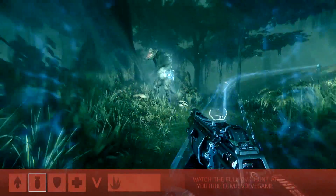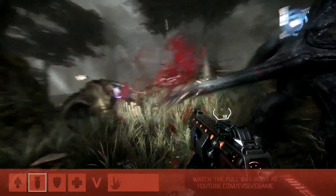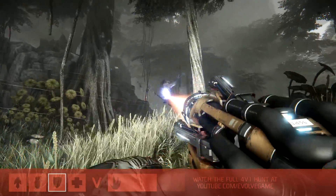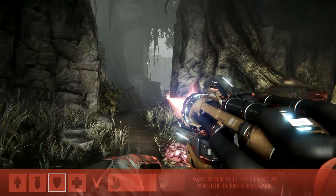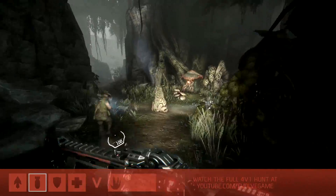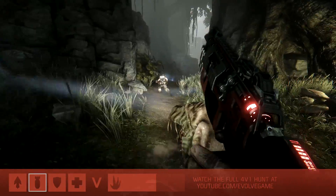Our assault class was up front, close and personal, wanting to tank the damage and deal as much damage as he can. This fight might be winding down soon. Goliath got tagged by the medic's tranquilizer dart — he's going to be able to still get away, but those few steps he takes between leaps he's so slow. There's just so many skill shots. And oh, look at the support — got caught out by one of those native plants on the map.